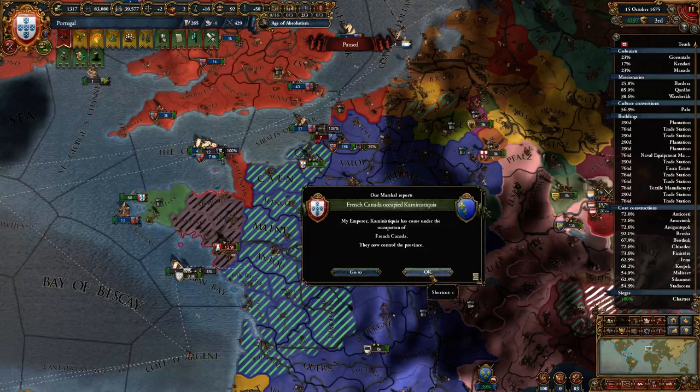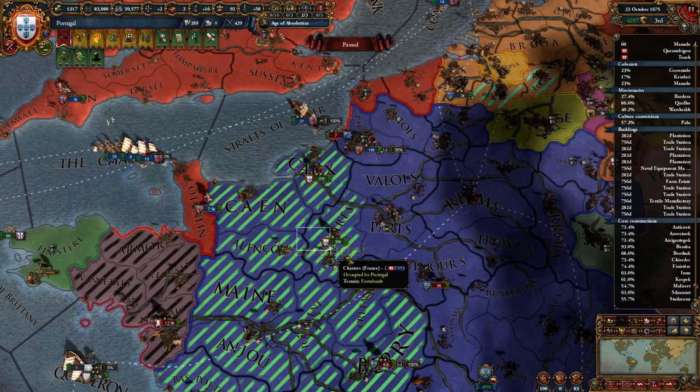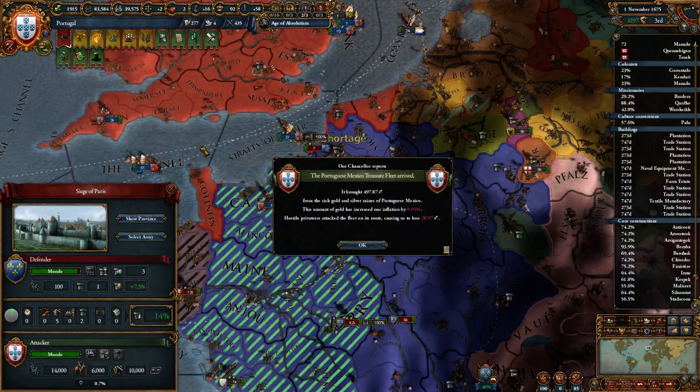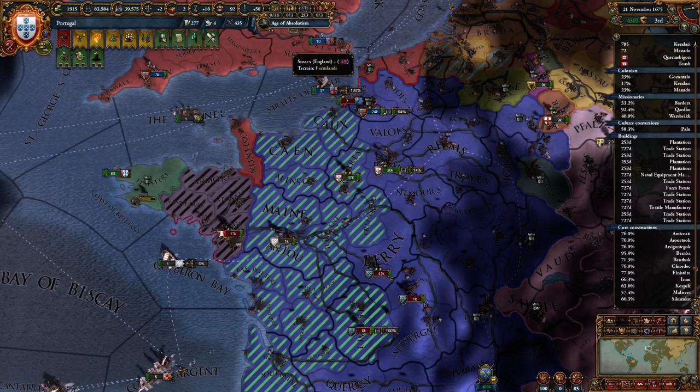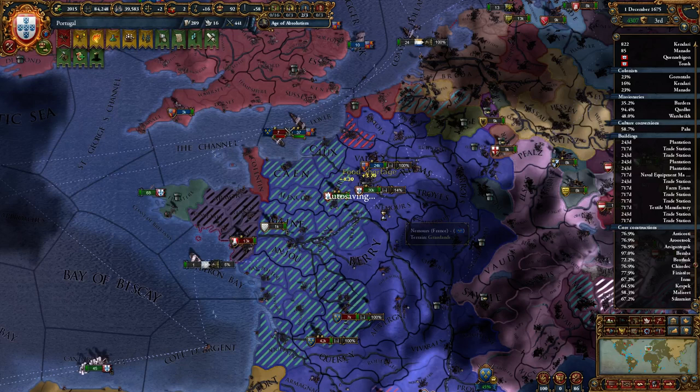Lost the siege of Paris — of course we have. They take it with like a six percent chance as usual. At least they didn't get a ton of land back so we can wait and recapture it. We have to hold out against France for about a year, give or take a couple months. I think we can do that.